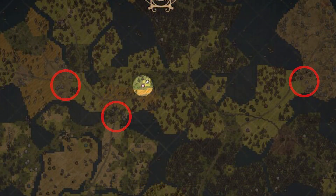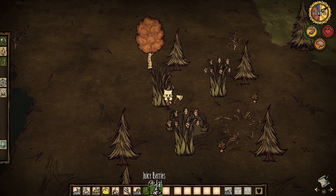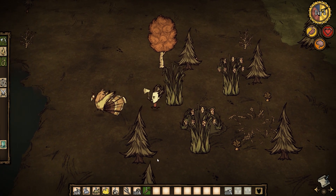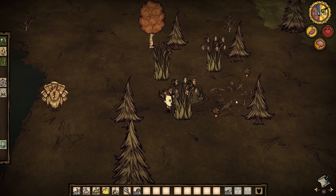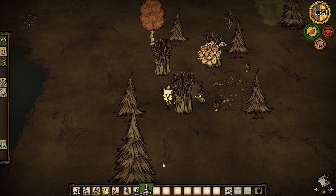Keep an eye out for boulders to mine, especially boulders with gold veins in them. Along the way, keep picking grass and twigs until you get a max stack of 40 of each. Also, feel free to grab berries or carrots and eat them if your hunger gets low. Don't stockpile though, as food rots in Don't Starve, so picking it ahead of time is inefficient unless your timing is very good.